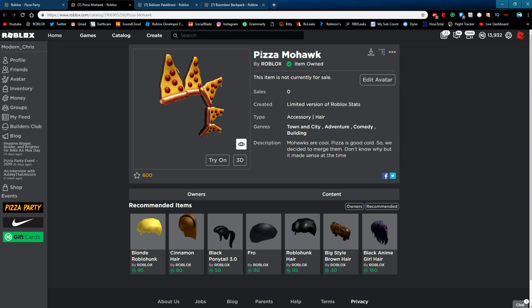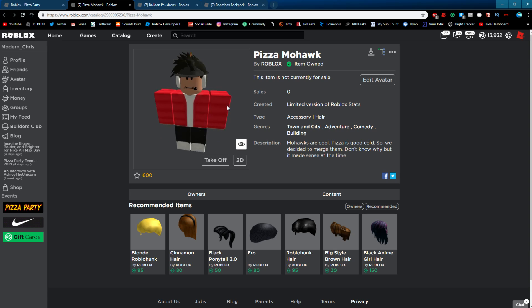Pizza Mohawk — I like this hat, it's one of my favorites. With my outfit it doesn't look super good, but hey, it looks pretty good. You can see it through a fedora, and from the side it actually looks pretty cool with those black details. I'm not a huge fan of Mohawks, but hey, it's a pizza, so I'll take it. It's a pretty cool thing.